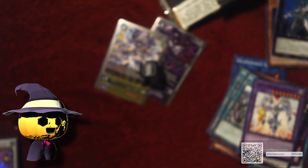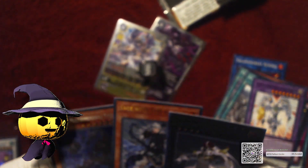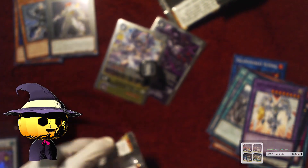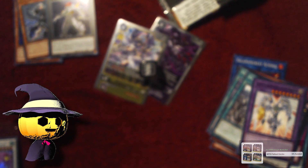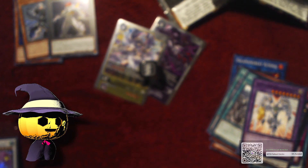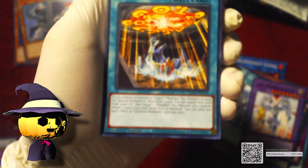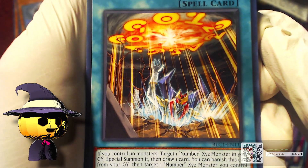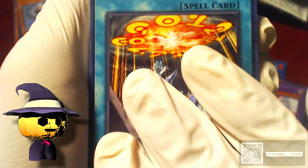Alright, next and final pack. So I guess we get three rares per box — we got the Kaiju, the Sage, and the Exciton Knight. Of course, packs are hard to open, but again — open them from the bottom, that seems to be how to do it. On top we got Glorious Numbers — this is a Numeron card that just makes Number Xyz monsters — and then we have Time Stream.